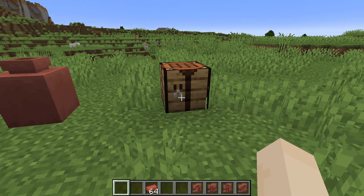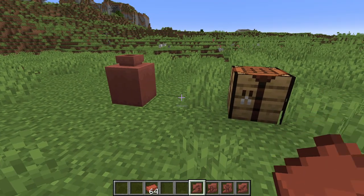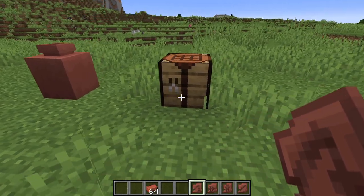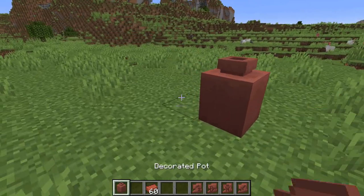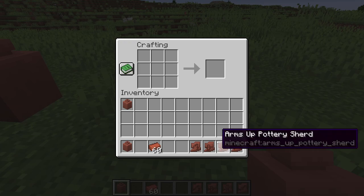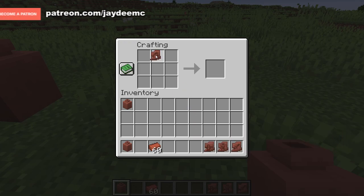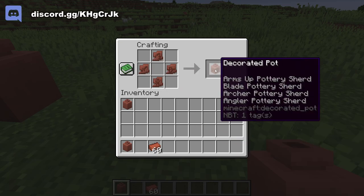There are two types of materials you can use when crafting a decorated pot: brick and pottery shard. If you want a plain pot, all you need to do is use four bricks like this and you've got no designs on it. But you can also create them with pottery shards and they have different designs on all four sides.